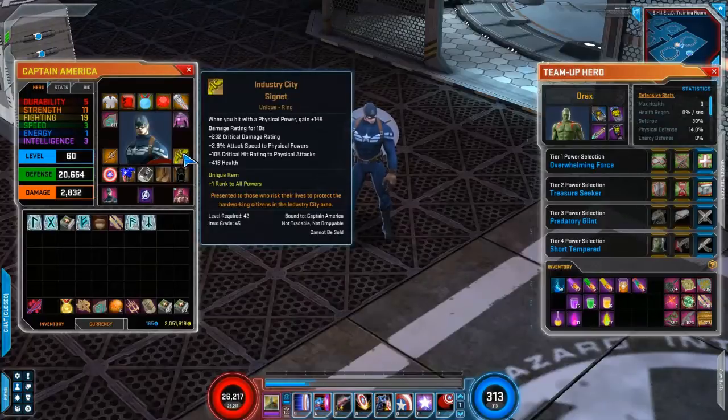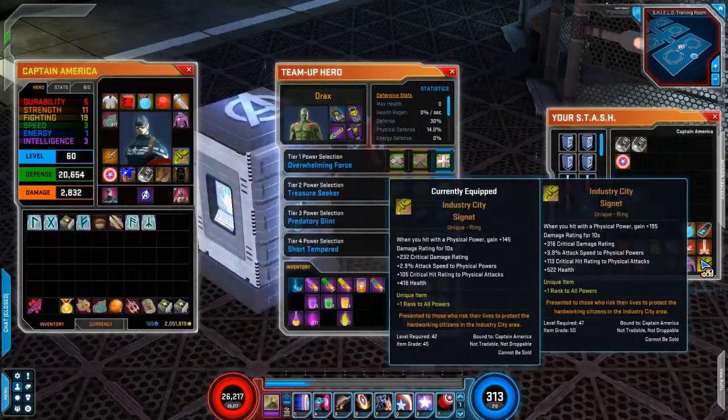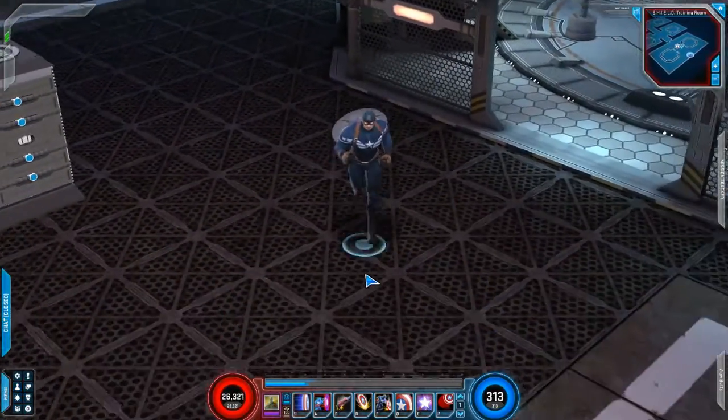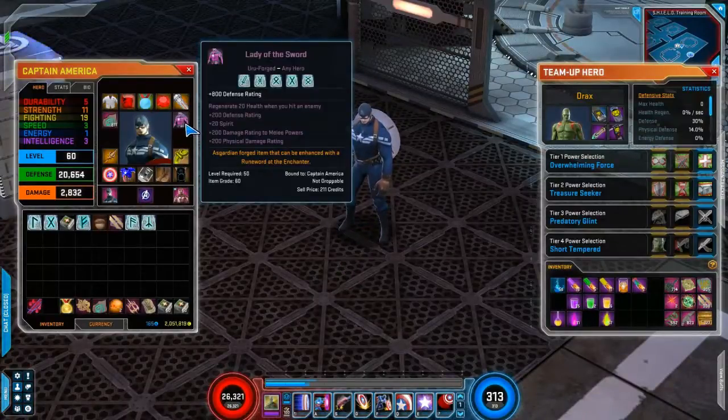I need a better Industry City Signet — I apparently didn't switch to the proper one while leveling, probably because leveling Cosmic Prestige is difficult. Lady of the Sword is what I have because I don't want to put points into Gomm. Gomm is probably what you'd want, but I like Lady of the Sword for the defense rating and essentially 200–400 extra damage rating, plus Spirit.